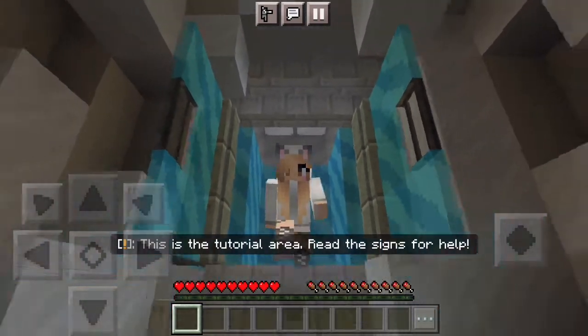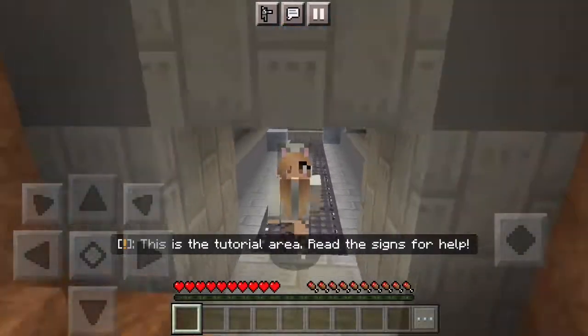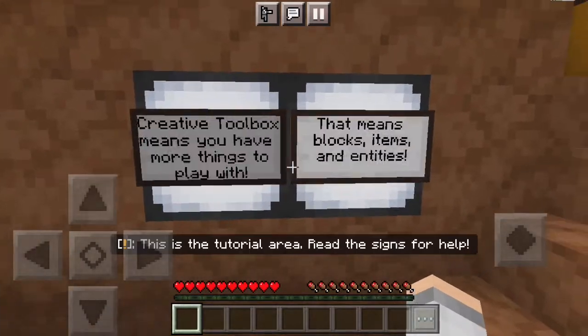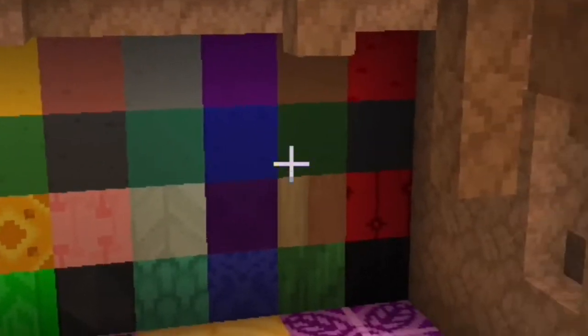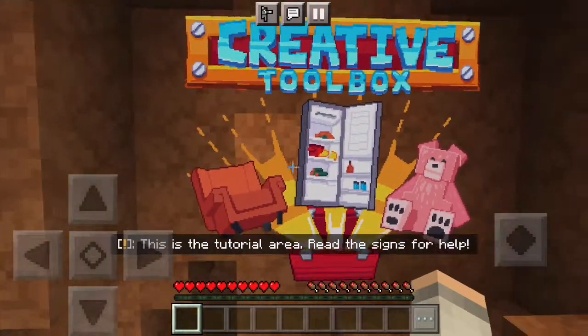Let's go start. Creative toolbox means you have more things to play with — that means blocks, items, and entities. And these are all the blocks and what they look like. I do not know what that is. Creative toolbox.